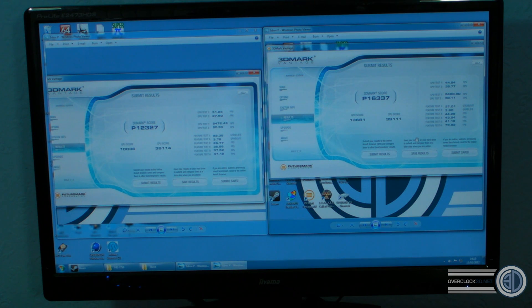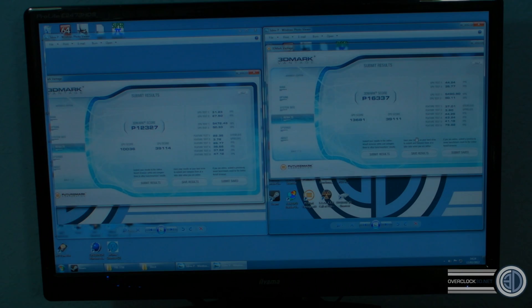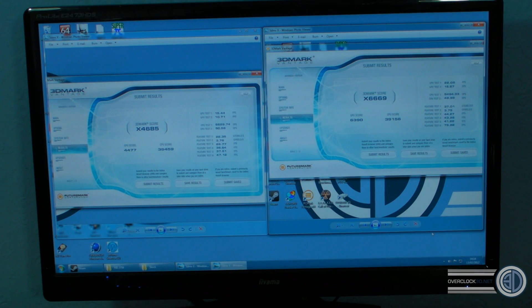On to 3DMark Vantage. Left hand side, the 7750 scores 12,327. On the right hand side, the 7770 scores 16,337. Then for the X score: 7750 on the left scores 4,635, and the 7770 on the right scores 6,669.